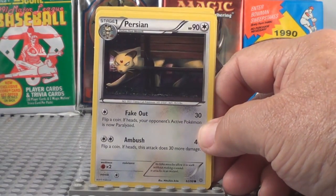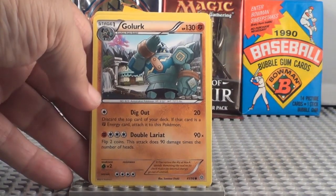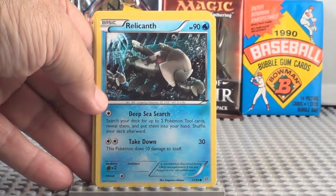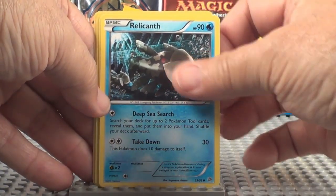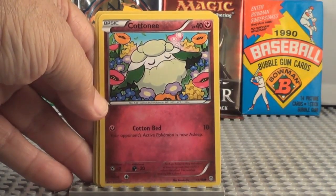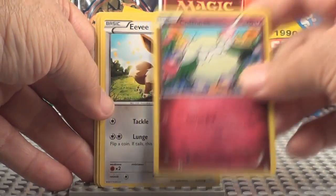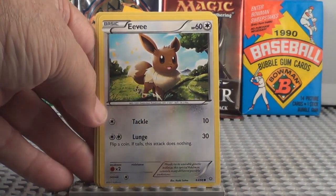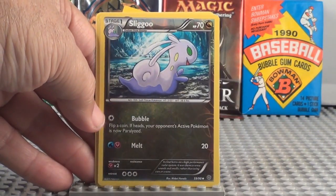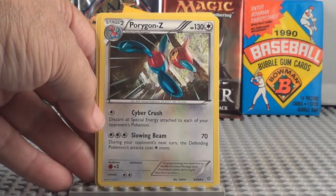Persian. Golruk, a rare card. Relicunth. Cottony. Eevee. Sligo. Porygon Z, a rare card.